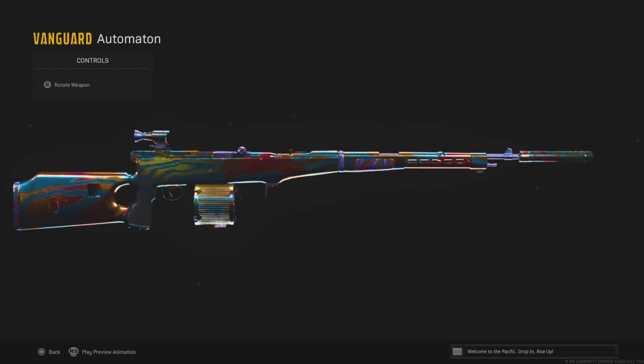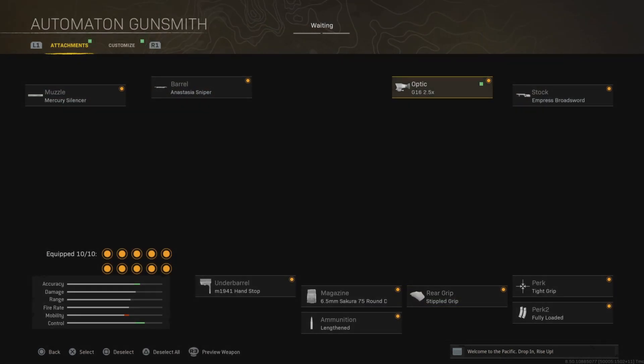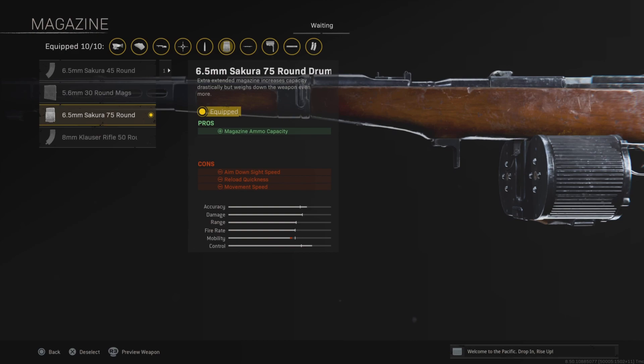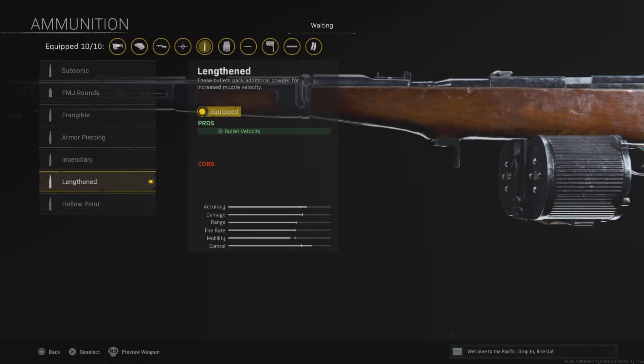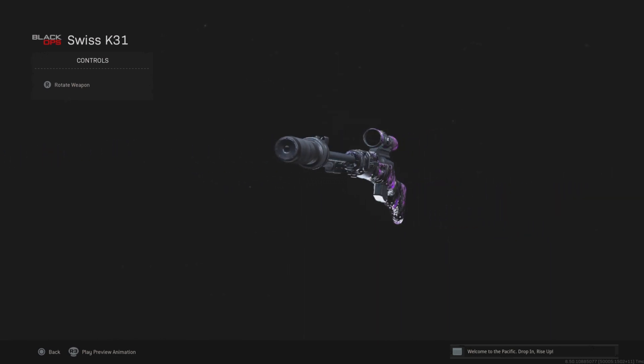Next up we have pretty much the most accurate weapon in the entire game right now — the Automaton. Pretty much everyone is using this because it literally doesn't have any recoil. All of the attachments you see right now increase the recoil control. I'd definitely recommend using this class because it's super accurate and pretty much anyone can do well with it.